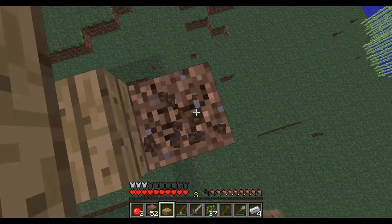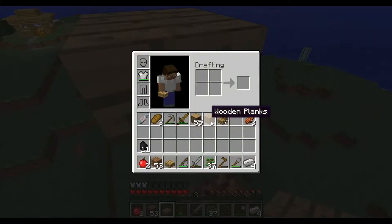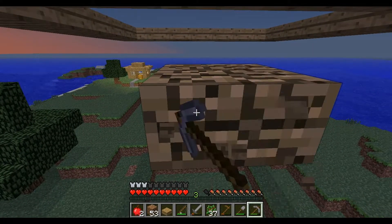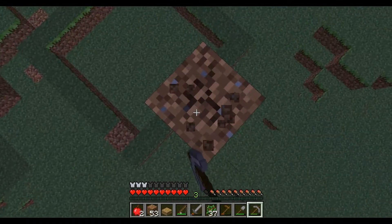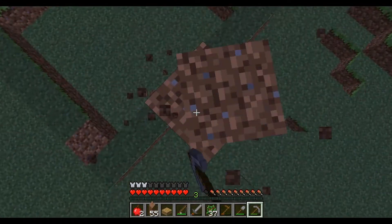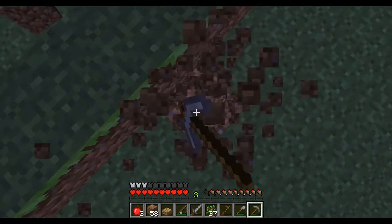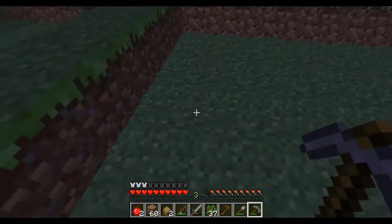Alright, so down we go. Elevator down. Do I have an axe? No, we'll hit it with a pickaxe. Actually, I think those are still pickaxes. I don't think those become axes until 1.3.0 — another little feature. You're also going to have some great stuff when 1.3.0 does come out.